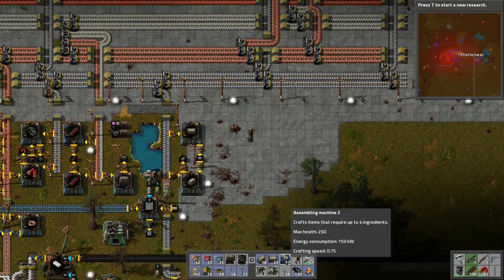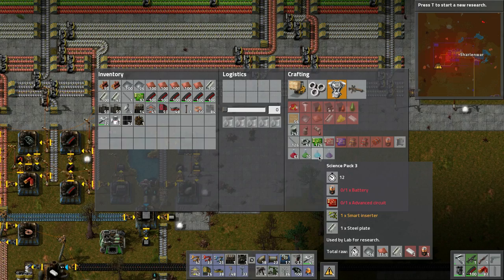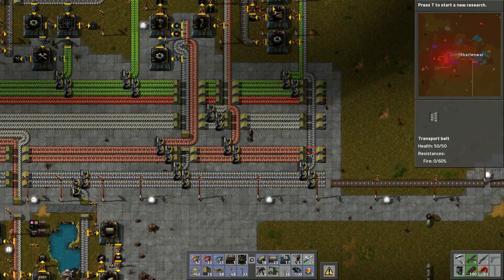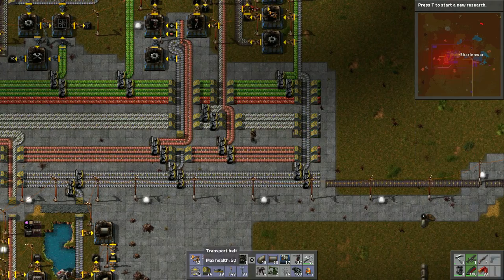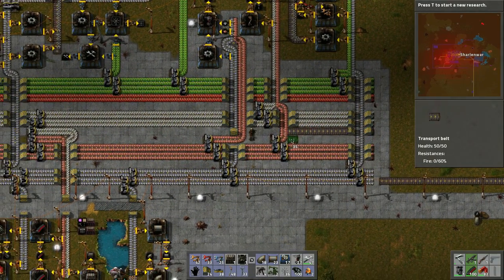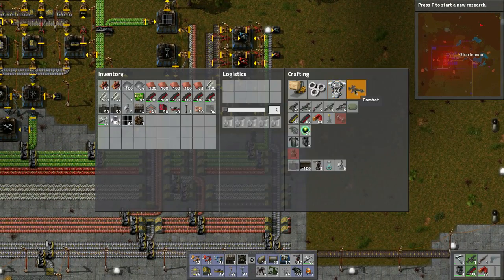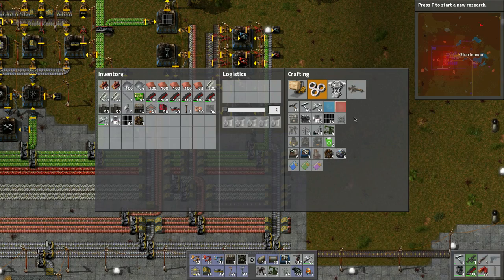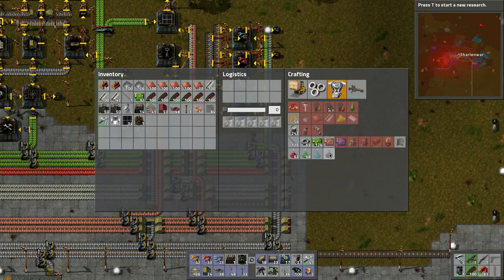Batteries are needed for the blue science pack. We'll put the batteries on the bus — maybe with the steel, kind of in this part of the belt. Laser turrets need batteries, accumulators need them, and blue science needs them too.